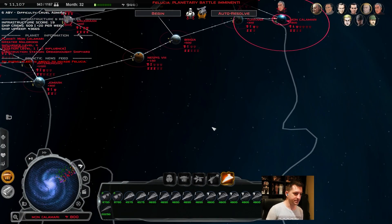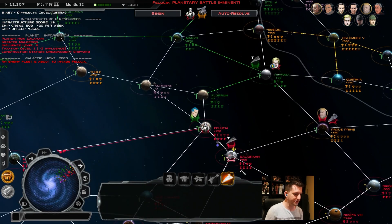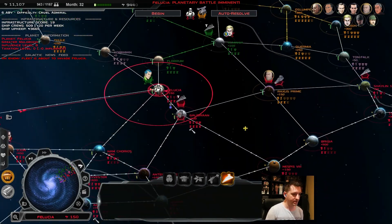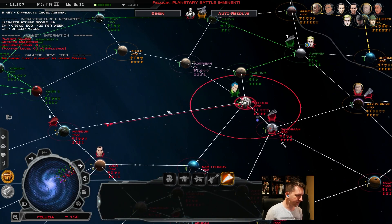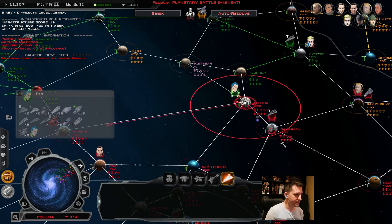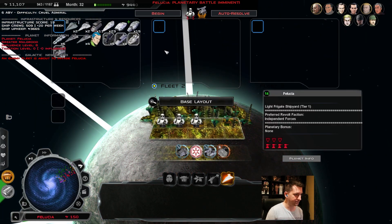Hello and welcome back to Corylooses where today we are once again continuing our Thrawn's Revenge 3.3 preview playthrough as the Greater Maldrood. In the last episode, we kind of determined where we wanted our borders to end up. We failed on Raxus repeatedly. But we are currently sending in a fleet to hopefully intercept this much bigger fleet and do some damage, and we're going to have to fight off a planetary invasion first with the goal of protecting our Hypervelocity Gun.